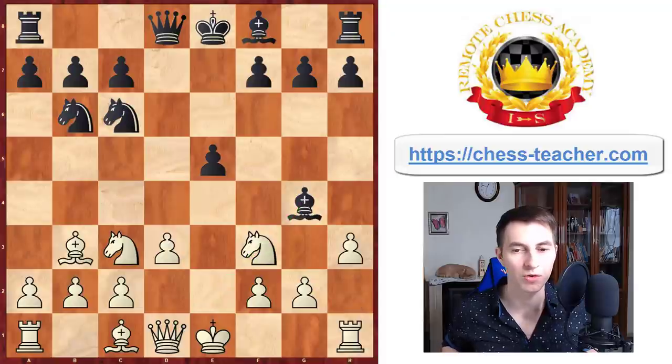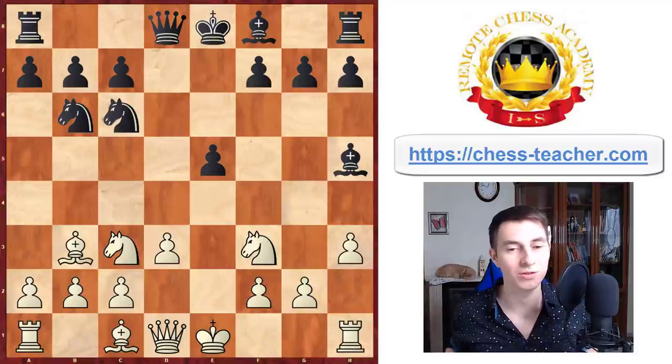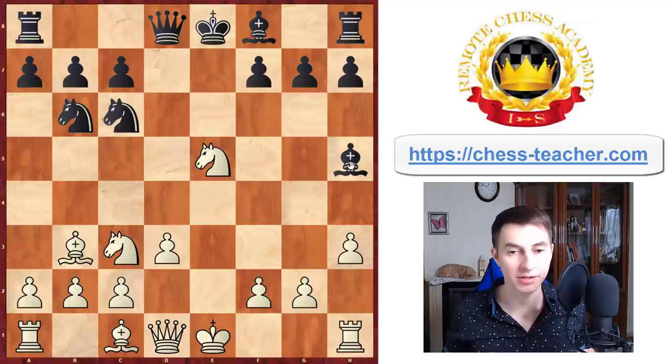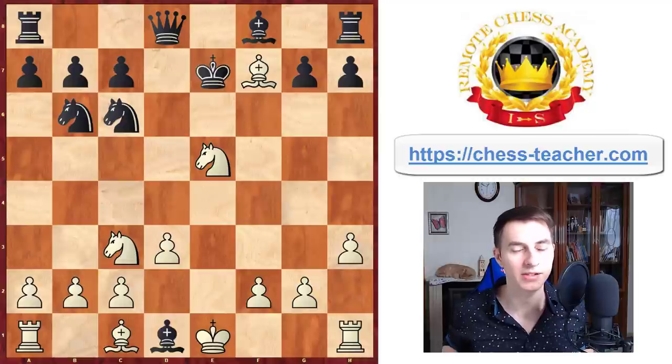It starts off with the move pawn h3, putting the bishop back. After that, if you've got to this point, you can certainly take a second to say something like this — a little trash talk — and then you play knight takes e5, offering a queen sacrifice. Black may go ahead and capture your queen, but then you play bishop takes f7, and it starts a very beautiful attack against black's king.